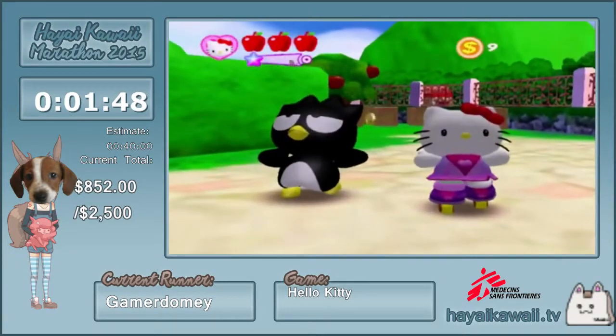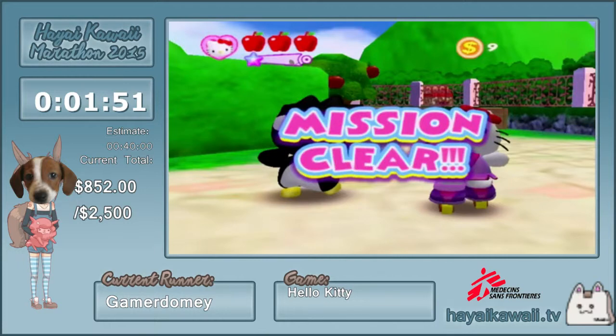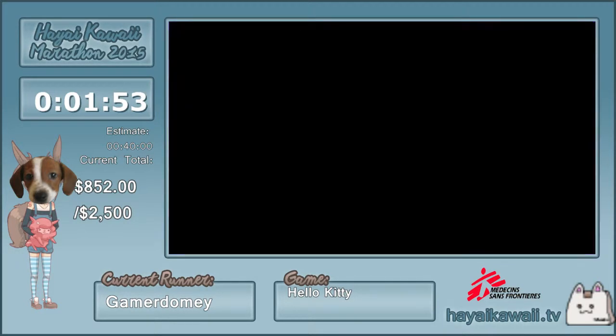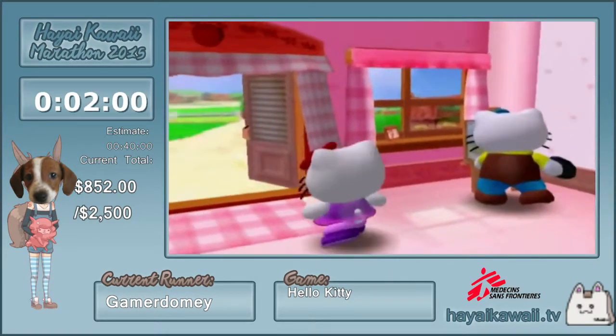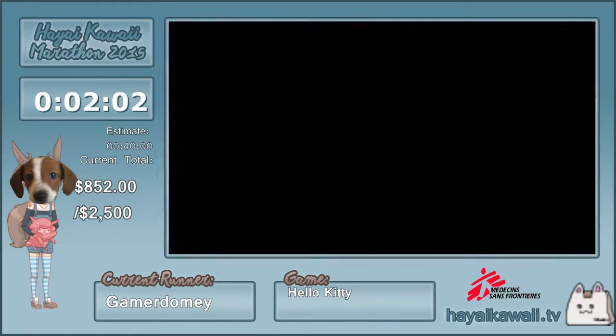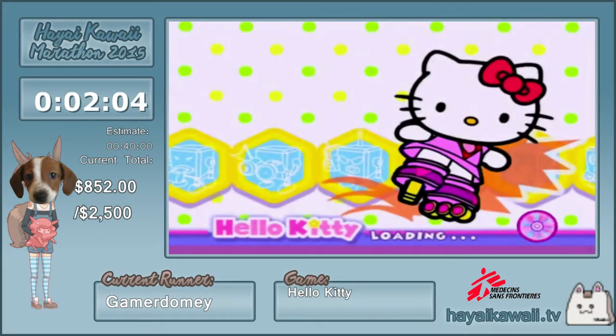That is the first level, and there are 16 levels total including the final boss. The first half of the game is pretty easy speedrun-wise, and the second half is definitely the harder half — and it's harder casually too, so that makes sense.